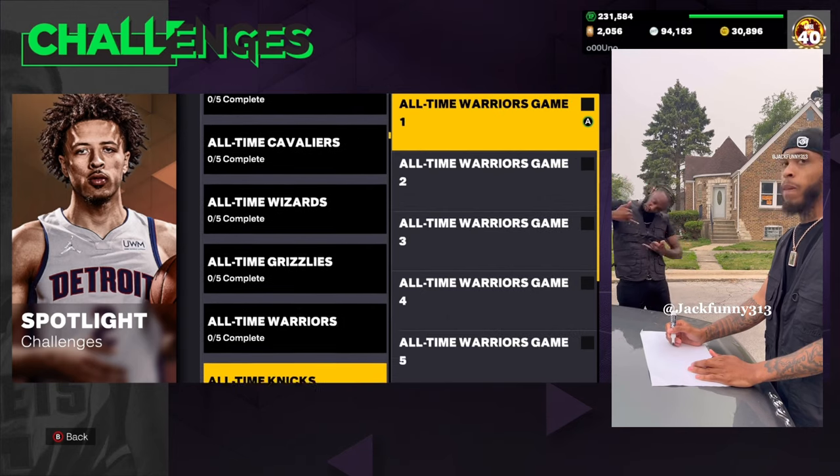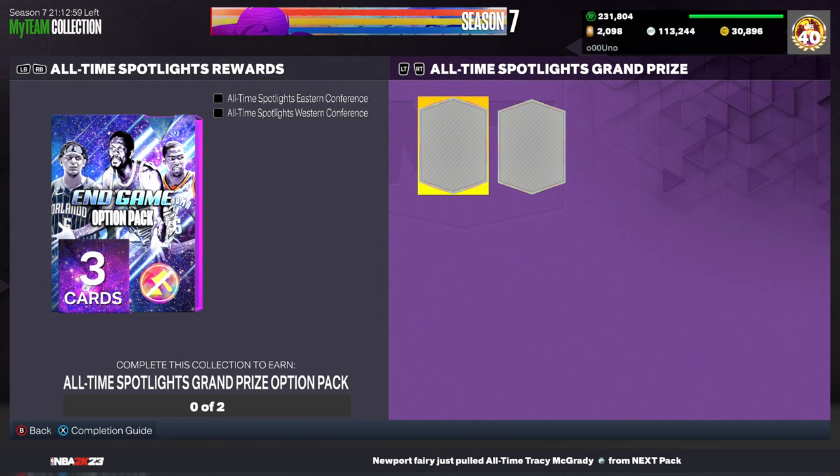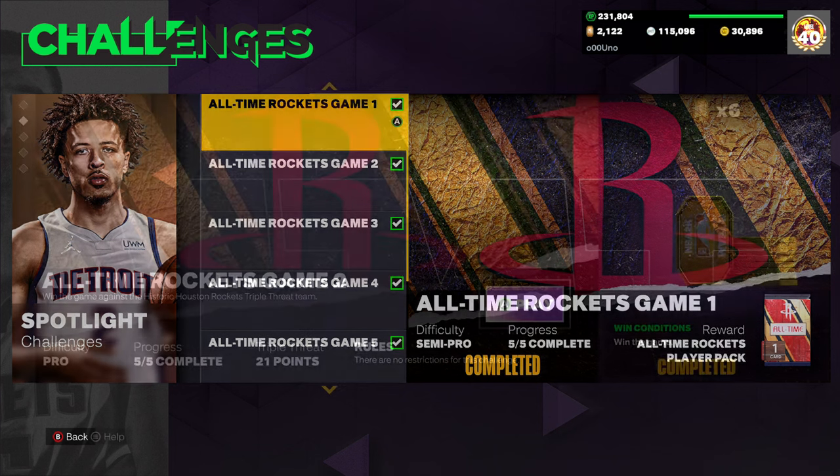Now you're almost ready to hit them, folks. From that point, you'll be required to earn all 30 spotlight rewards for the East Coast and the West Coast. Now this is where you're going to have to lock in — you're going to have to play five games against each all-time team.